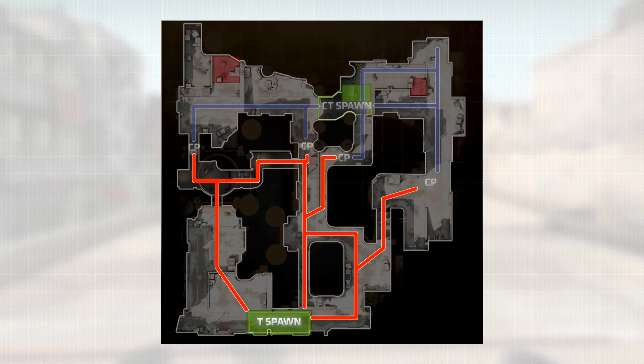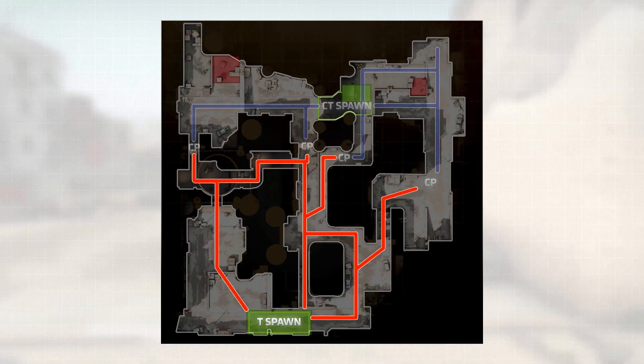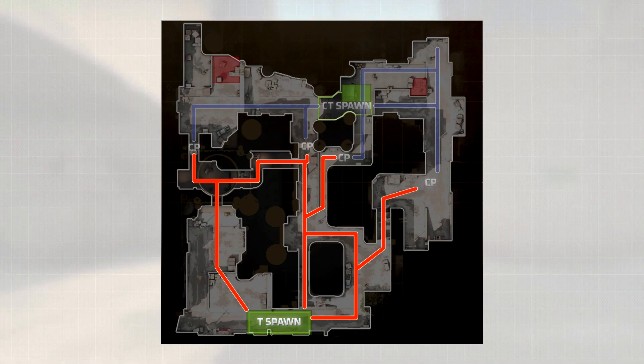Focusing on just the attacker's path, we notice that we have what forms almost a choice tree. We have three choices right at the beginning in Dust 2: tunnels, long, and suicide. From there we reach even more branching paths. We can go out to B site to a collision point or we can go to lower tunnels. From lower tunnels we're once again presented with another choice to middle, or we can loop back around to catwalk. Long A is a little different and does not have the standard branching paths that the rest of the level has.